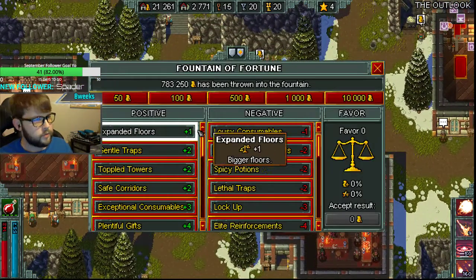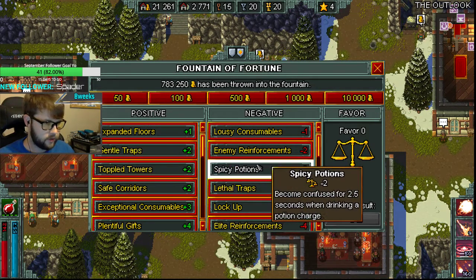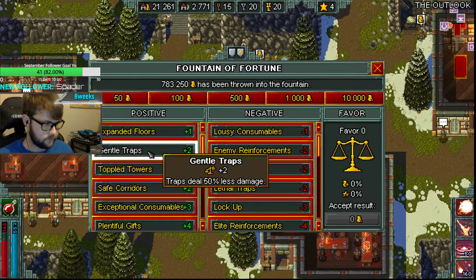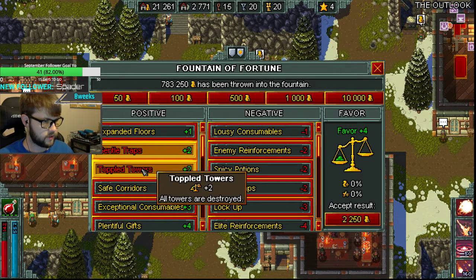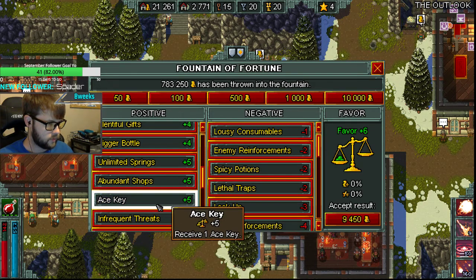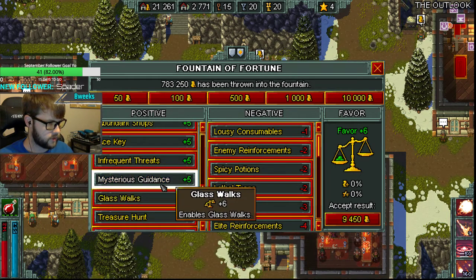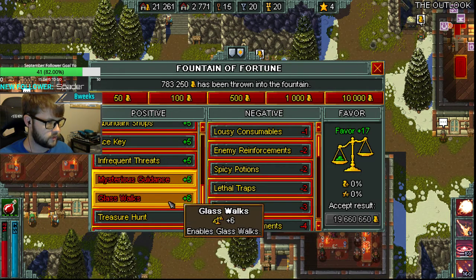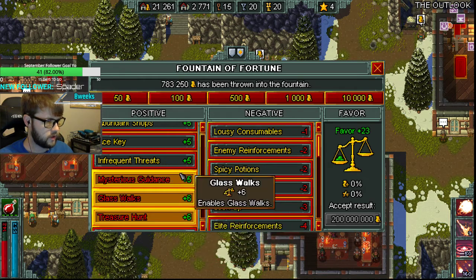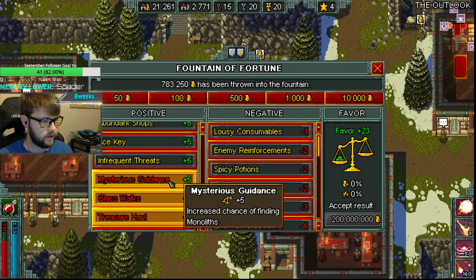You can run the fountain in many different ways. I'm going to do what I like for my characters. For the wizard, let's see if anything's really different. I do Gentle Traps, Toppled Towers, and Safe Corridors for every run. We may try to work in an Ace Key, but we'll see how many negatives we can put on and feel good about it. We always want Monoliths, we always want Glass Walk, we always want Treasure Hunt — there's no other way to get additional items besides these two. Monoliths helps a lot versus bosses, especially the last boss.